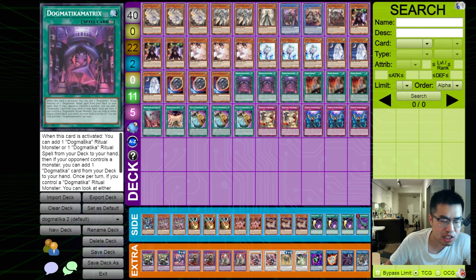We actually have a couple of new Dogmatica cards in the past couple of sets that a lot of people have overlooked, including the card Dogmatica Matrix, which this deck kind of revolves around. This is a continuous spell that says when this card is activated, you can add one Dogmatica Ritual Monster or one Dogmatica Ritual Spell from your deck to your hand.